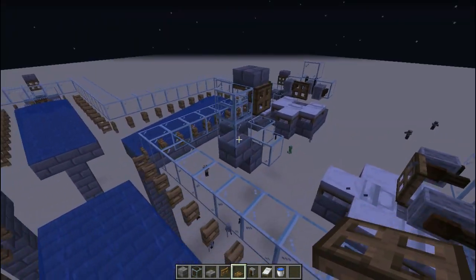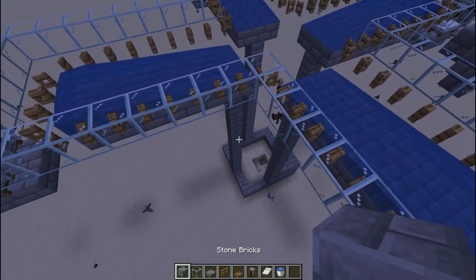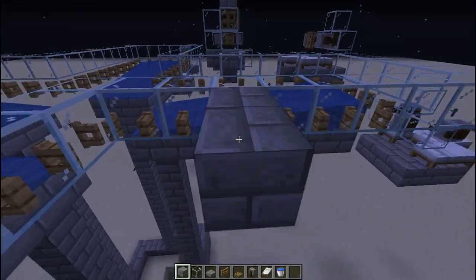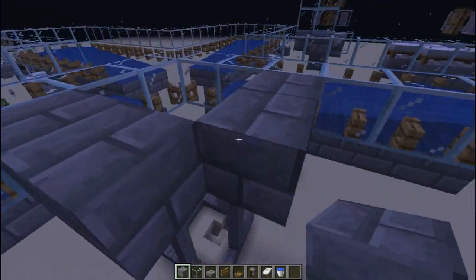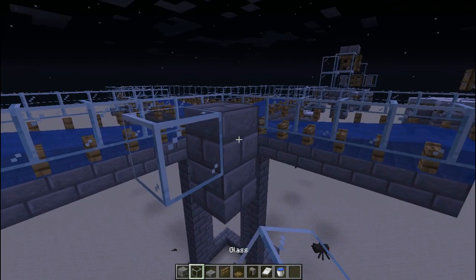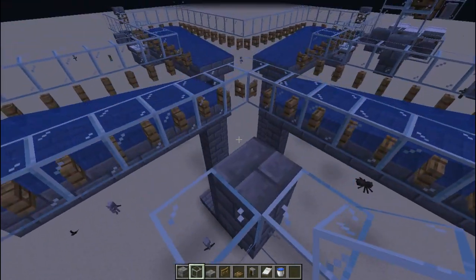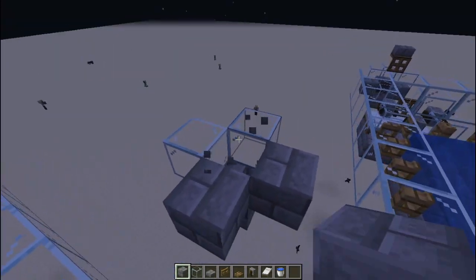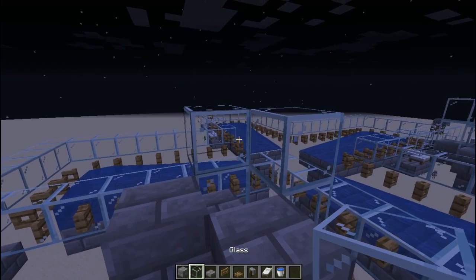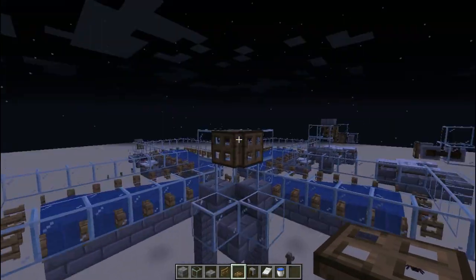If the first one was unclear, I'll show it again on this side. From this corner, go one, two, three out front, and one, two, three out this way. Break these blocks, put a block down, and put glass on the front facing the outward side. Put a block on the right, break the middle, put two glass on the back sides, add temporary blocks, and then trapdoors on all positions.